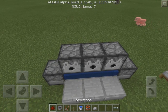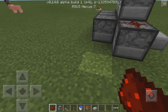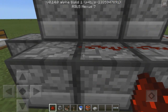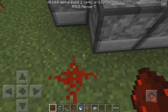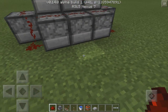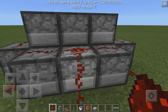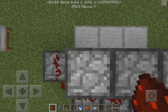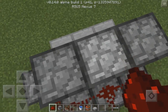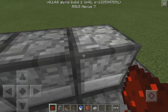Then you want to take your redstone, crouch and come down, put it right there, and then crouch and do these three right here. Place it right here and then the very last one should be on this end piece. Then place one right here. Now you do not want to place any up here — you actually have to manually place this for the automatic rapid firing to begin. You'll see why in a little bit.